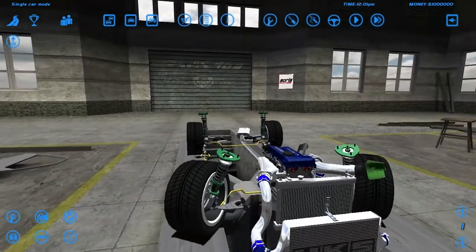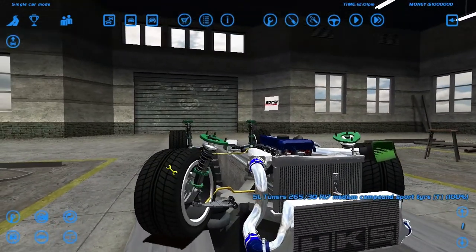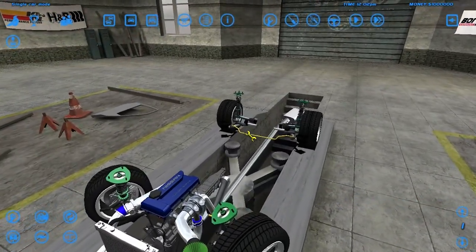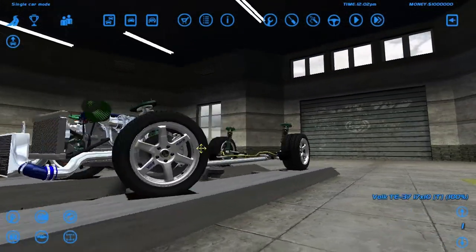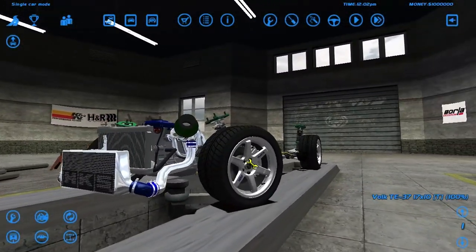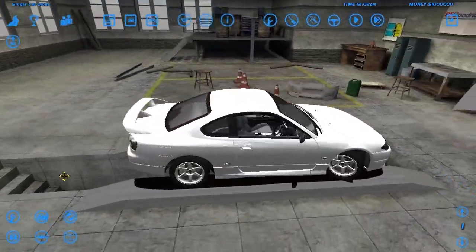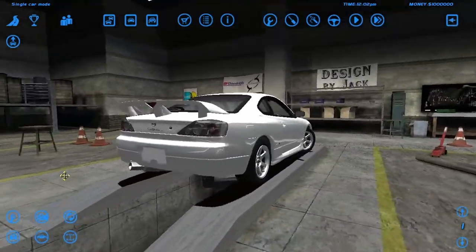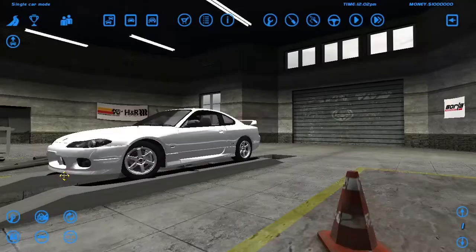It's got an SR20 mounted sideways. He's got SL Tuners rims, sway bars and everything. This is some serious stuff. He's got 17-inch rims on this car. It looks completely stock, so it's like a sleeper, though I don't know how much of a sleeper an S15 can really be.